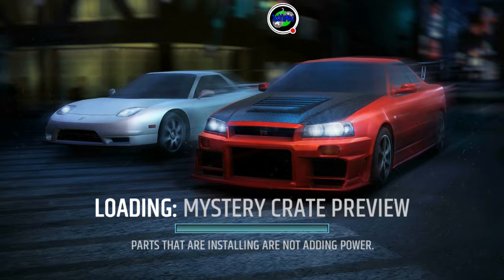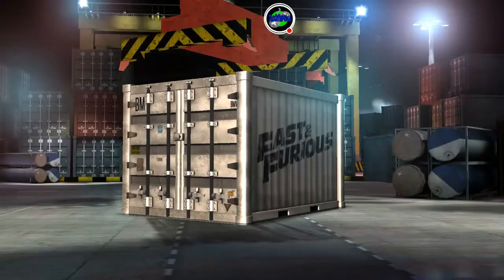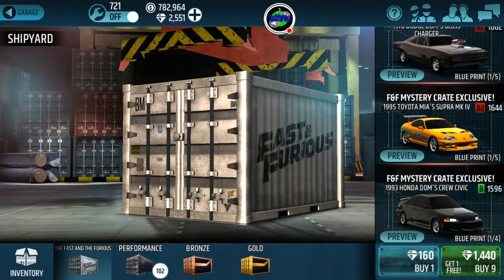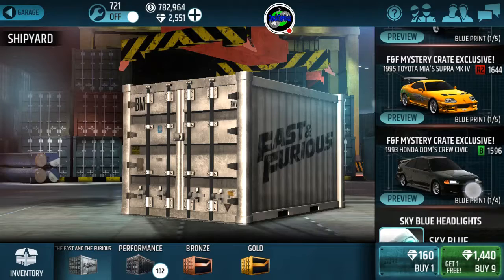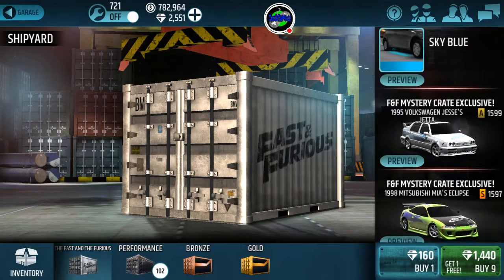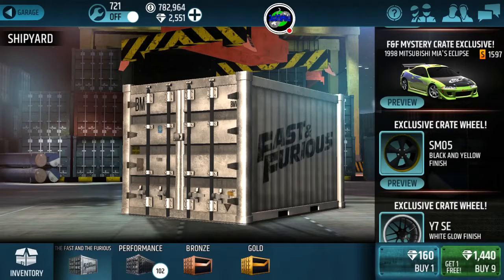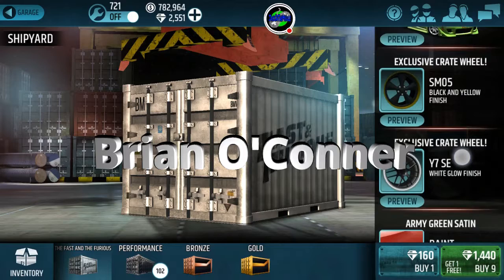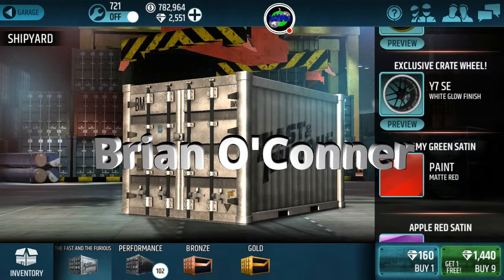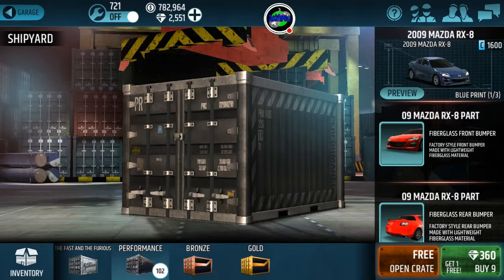We're going to back out and restart the game, then look at the crates from the outside. Up next is Mia's Supra — that was Dom's Glass Charger we were trying to see. Mia's Supra, Dom's Crew Civic — they have a sky blue underglow, and I want to get that sky blue underglow personally. Jesse's beloved Volkswagen Jetta — remember Jesse from the first Fast and Furious? And it says Mia's Eclipse. Unfortunately, I'm not balling like that, so I usually don't open crates like that.